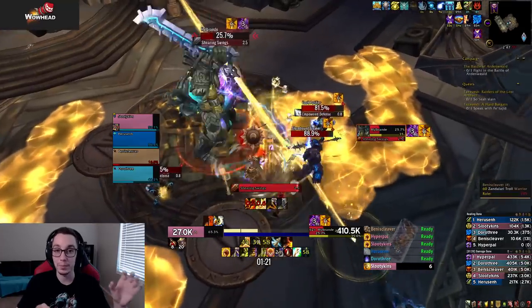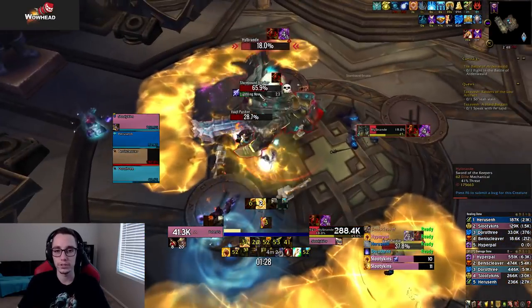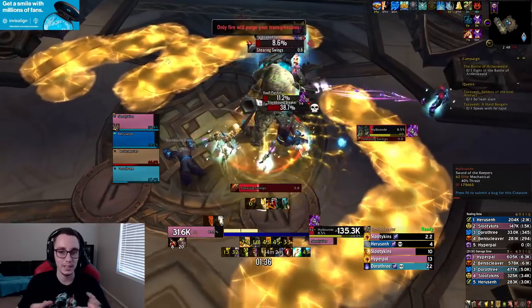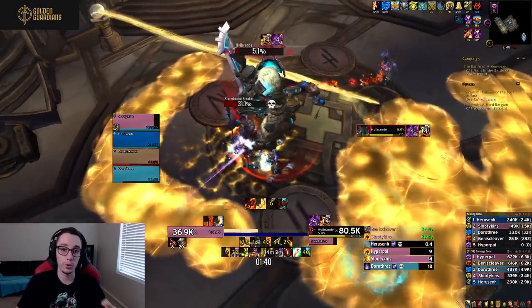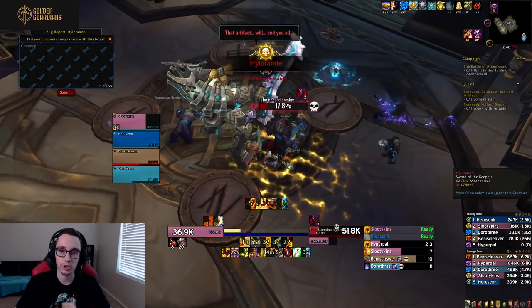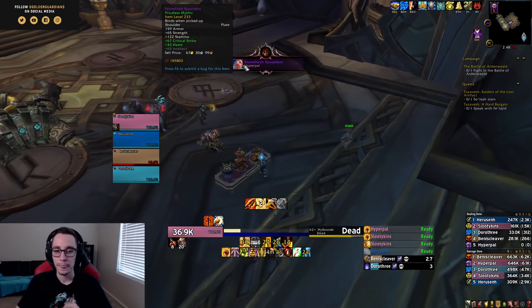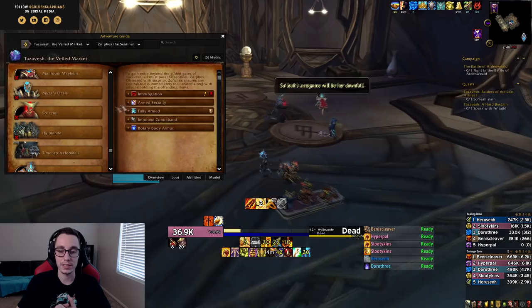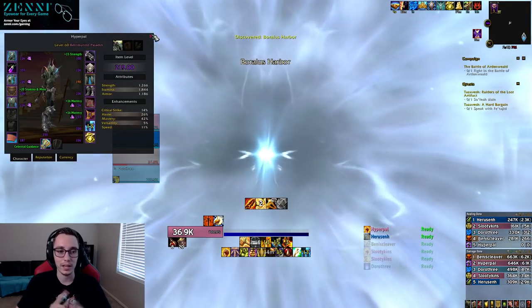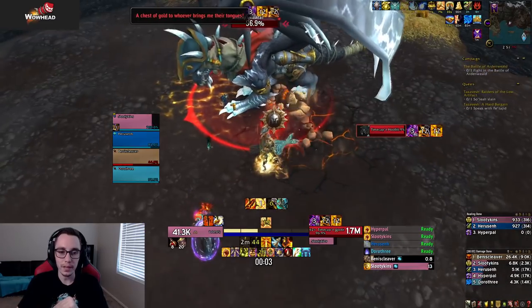The console person calls out the assignments — for example, purple top-left, yellow top-right — then the players carrying orbs run to the correct corners and interact with the console there to deposit their orb. Only the person at the central console knows the correct assignments, so communication is critical. Once done, the boss returns and repeats phase one. I suggest using Bloodlust in the second phase since it's time-based — failing to kill the boss in time means another intermission, which can be quite punishing.